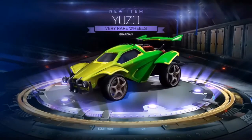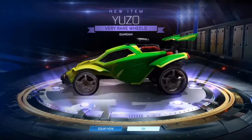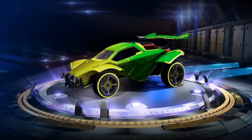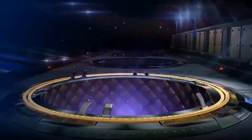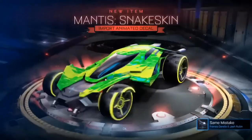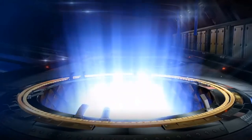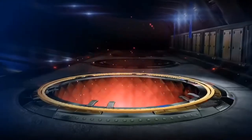Next Golden Lantern — what have we got? A very rare, and it's another ugly pair of wheels. User Wheels — I don't really like them, just too plain. Seven left, can we still get the black market? A very rare — Deal Bobs, if that's how you say his name. He got a black market in the last two crates — no way, two black markets back to back! An import — Mantis Snake Skin, another import. I'll take that. In the last two he got back to back black markets — if we can do that, that's obviously going to be insane. Four left.